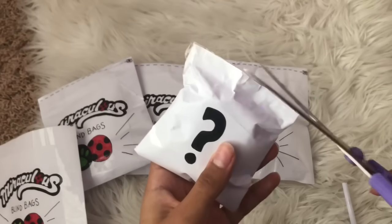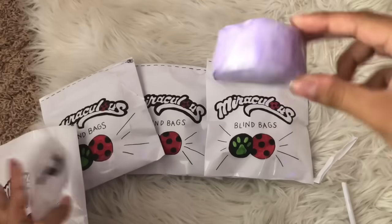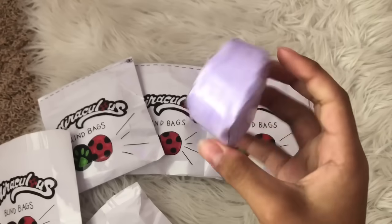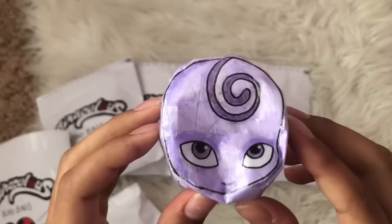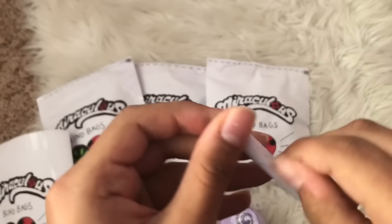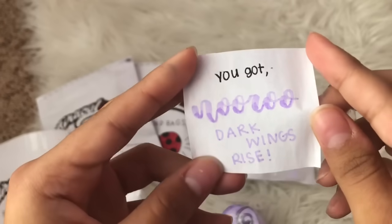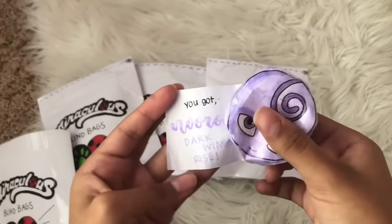Okay guys, let's see if your first guess is correct — three, two, one — we got Nooroo! This one is actually pretty cute. I know it's the evil one in Miraculous, owned by Hawk Moth, but I really like it. I love the purple. Now we open the little mystery scroll — it says 'You got Nooroo. Dark wings, rise!' Obviously 'dark wings rise' is the catchphrase Hawk Moth says when Gabriel transforms into Hawk Moth. Really cute — this is our first character for our collection!